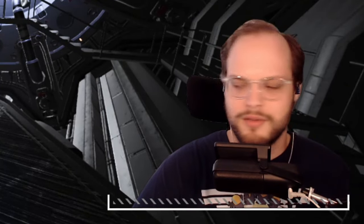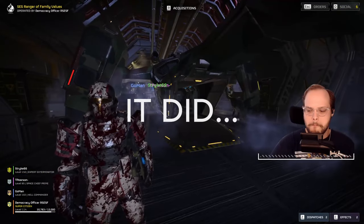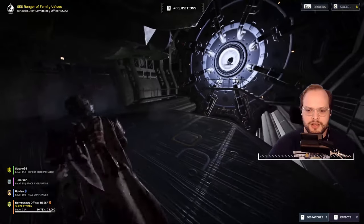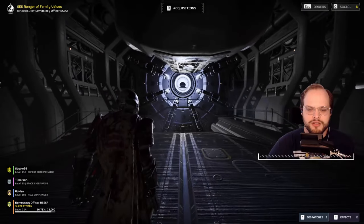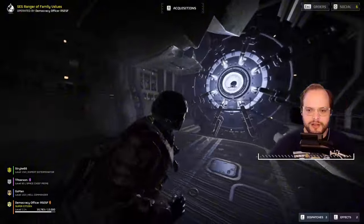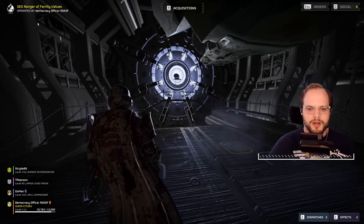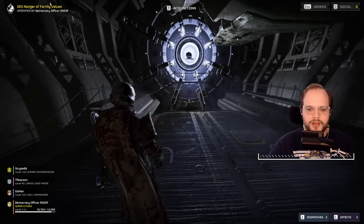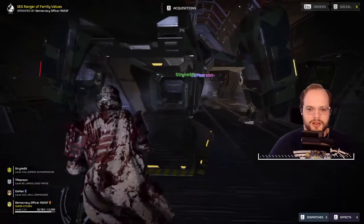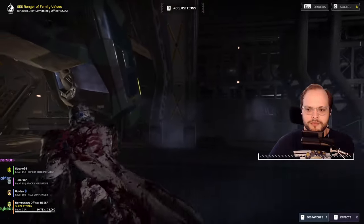I wouldn't be surprised if it requires a game reboot for that to work. But guys, look at this inside look — there's a wall here, and there's a manhole to the reactor of the Super Destroyer back there. That's the Alcubierre drive, right? Yeah, and all the pipes are probably all the fuel lines. And we got the back of the Pelican back there — looks pretty nice. Inside look of the hangar.